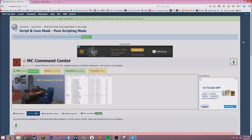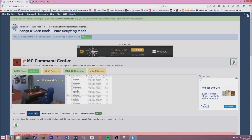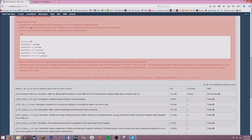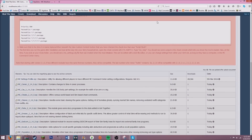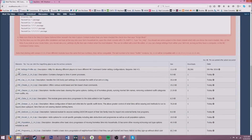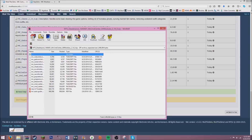I believe you do have to have a membership to be able to download anything from the Sims site. Just sign up and make an account and you'll be able to download it. Go to files and then go all the way down to 'MC Command Center All Modules,' click that, and it's going to start downloading.